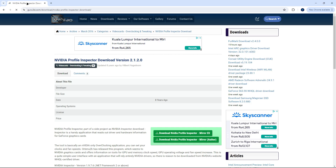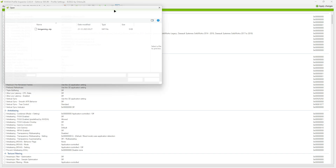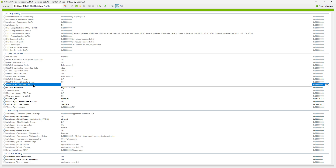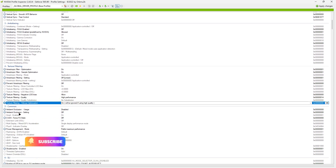Next, utilize the NVIDIA Profile Inspector software. You can find the download link in the description below. Once you install the software, import the optimized profile I shared in my Discord channel. This profile includes specific tweaks and settings that can enhance your gameplay and overall PC experience, applying all optimized settings instantly.